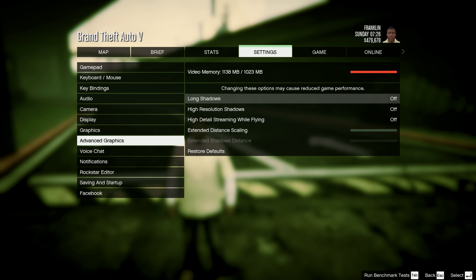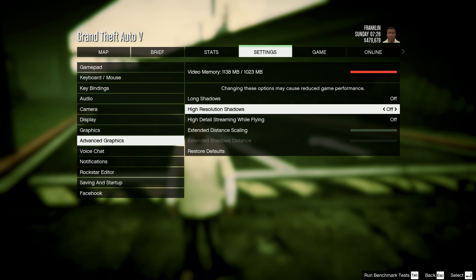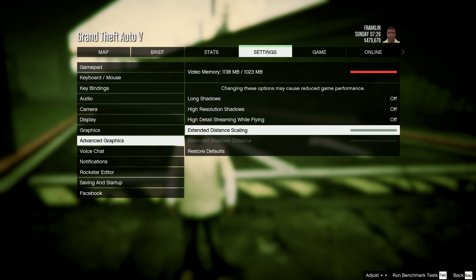In the advanced graphics section, basically if you have a very powerful computer you can turn most of the stuff on. Like if you have a Titan X or some other high-end card, you can turn those on, increase distance scaling more, all that extra epicness.